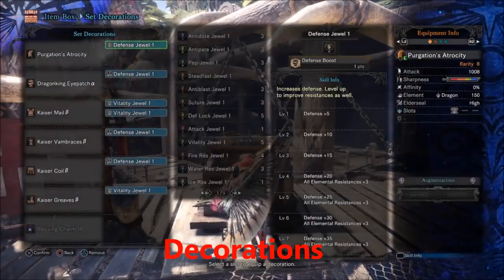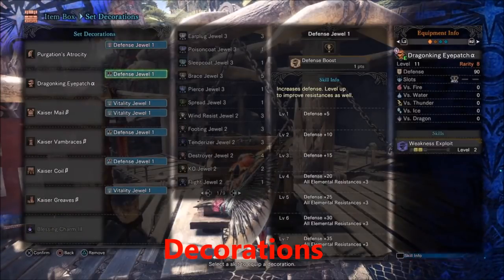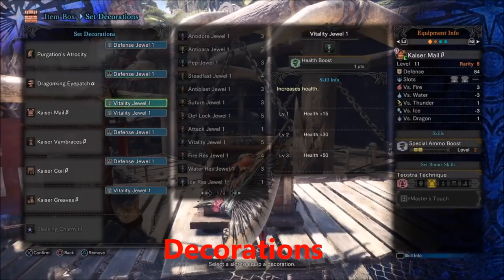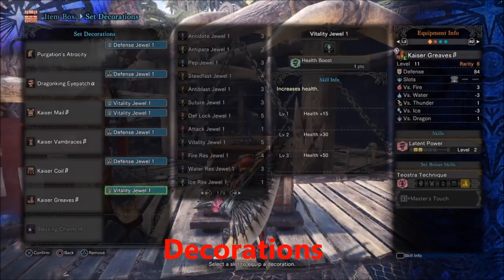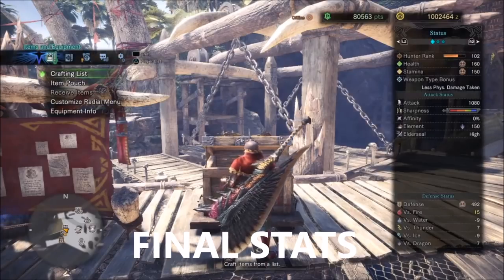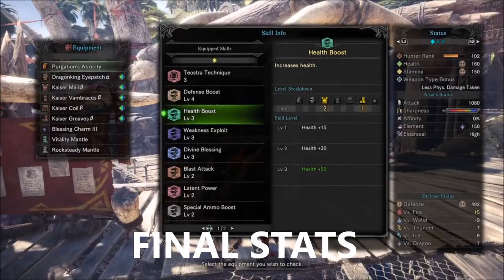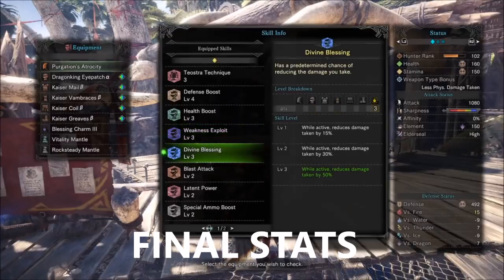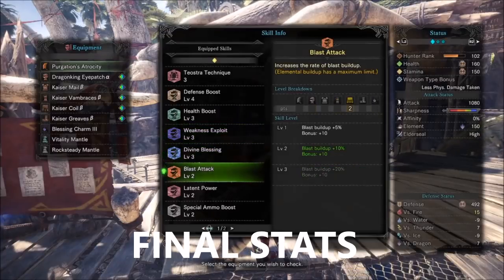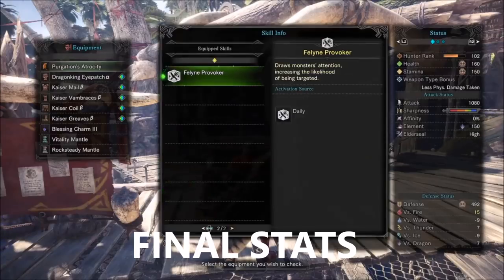For decorations you really need Vitality — Vitality so you don't die. I also have Defense because there are too many resistances to choose from, so I'm just going with Defense. If you happen to get four, you get a bonus to all resistances, which is really good on a quest like this. The key stats are full Teostra so you don't have to sharpen, Defense Boost, Health Boost, Weakness Exploit so my crits are 50% pretty much all the time, and Divine Blessing to keep me alive.